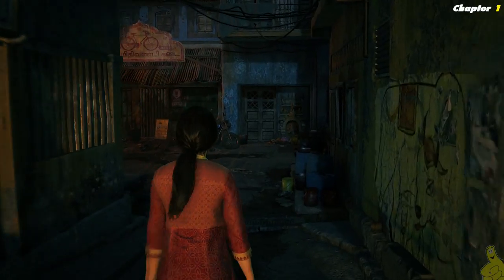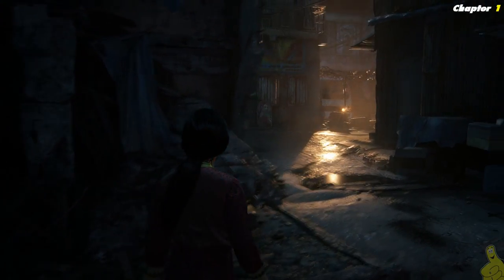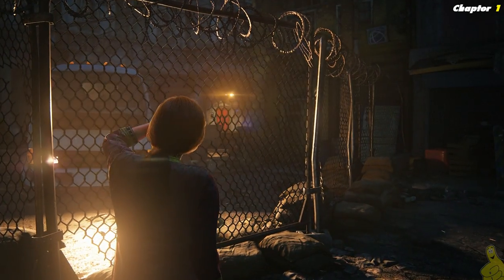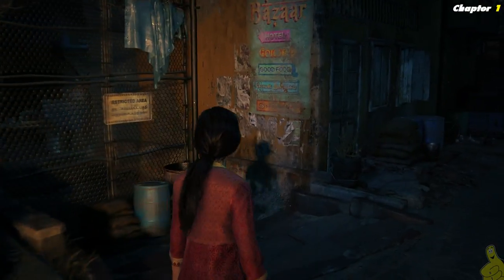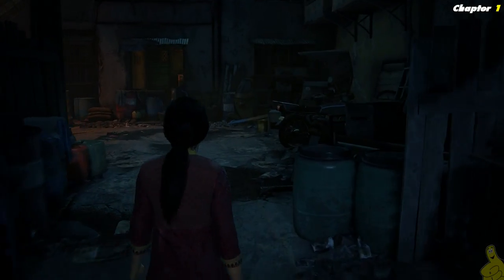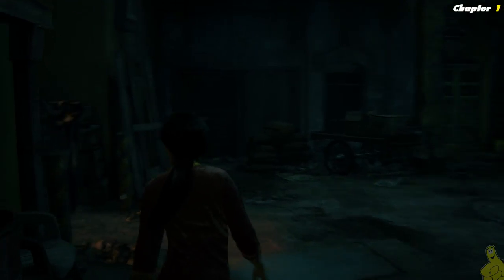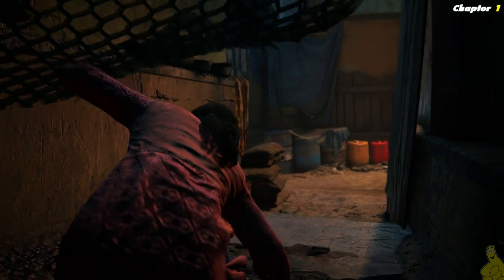That was a close call! Did you notice who that was on the walkie? You probably wouldn't have picked that up without subtitles on - that was Asav. Asav is a kind of rebel leader here throughout India who is the baddest of the bad guys in our story. There's the red door and we'll keep making our way down and around. Asav is bad news bears and he is actually trying to prevent us from finding the Tusk of Ganesha - the rare artifact that both Chloe and Nadine are after.